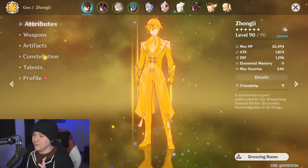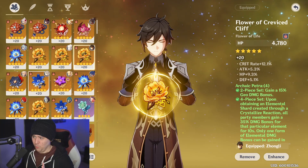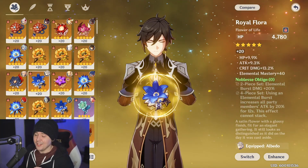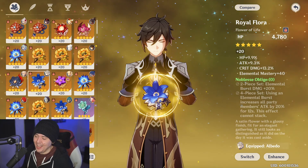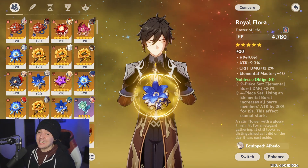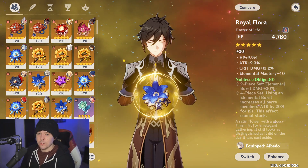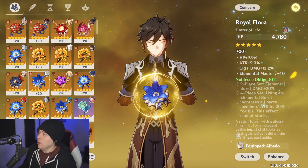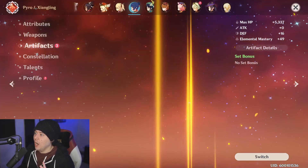This set stands out even more because unlike the Noblesse Oblige set, there is currently no 'this effect cannot stack' text on this new set. That could be changed, but if it stays, you could have multiple characters with off-field skills triggering it - Zhongli, Albedo, and whoever else you want.